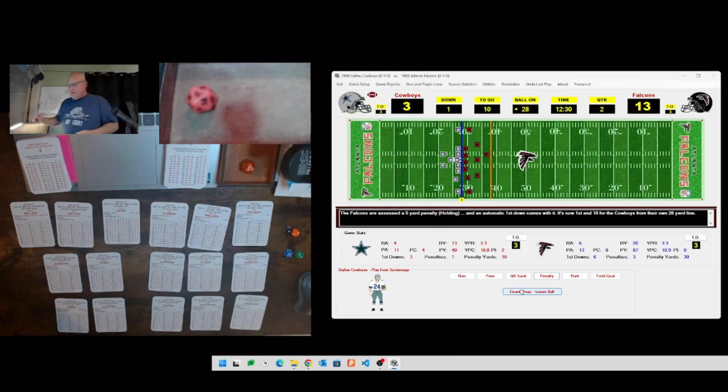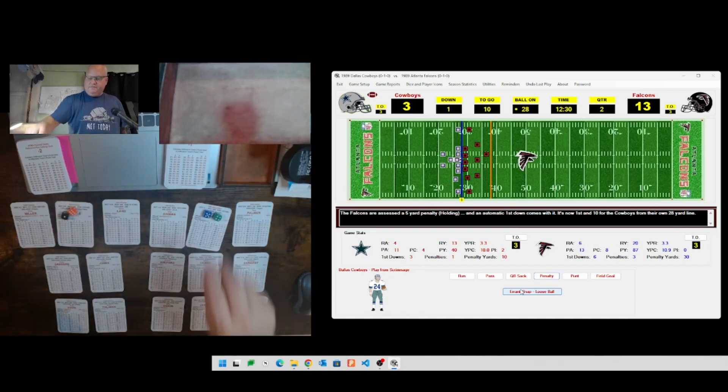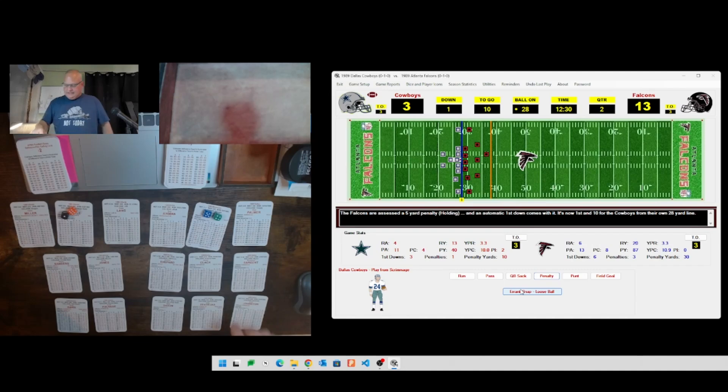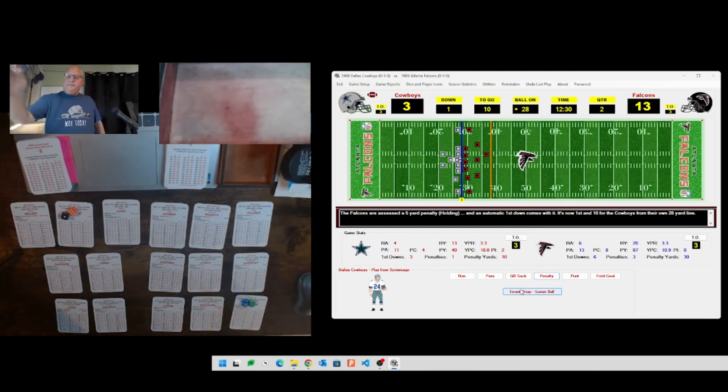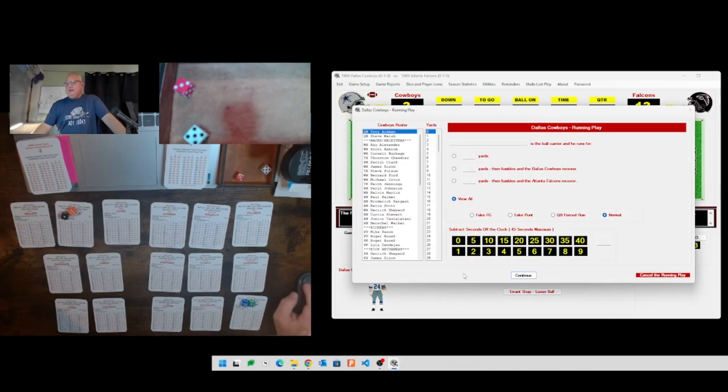First and ten on the 28. They'll take the yards any way they can get them - staying with the outside run. Defense rolls a 16, and 54 is Daryl Johnston again. Johnston is an inside run type of guy, so a low number on an outside run is problematic. He rolls a 35 this time, then a 10 - that's good for just one yard. Second down and nine on the 29.